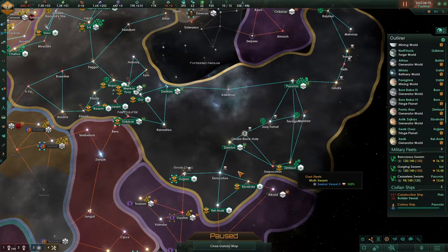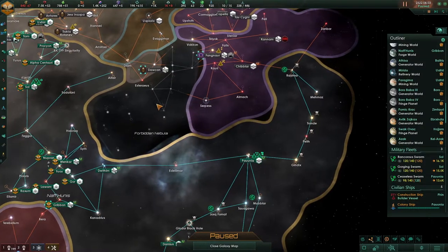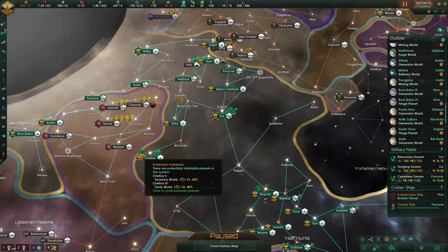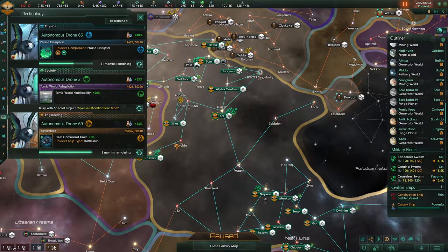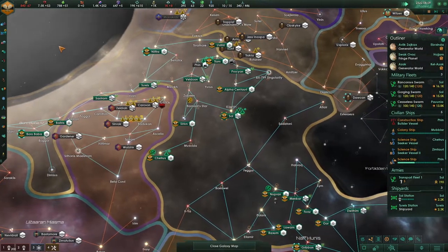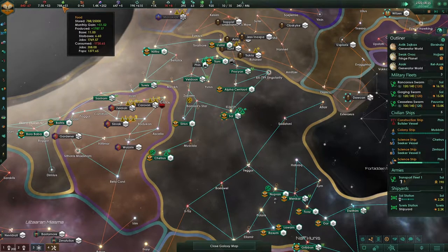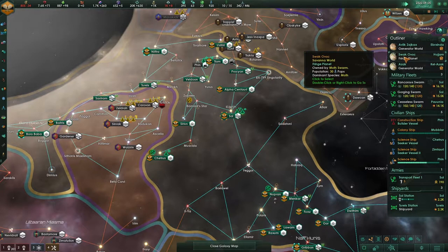Tomb worlds we can't take. That's alpine, and there's a beautiful planet over here we're going to colonize. We had a very productive episode — we are now able to colonize all the planets. Tomb worlds will probably follow quite shortly as we get another 20% habitability. As long as it's not a holy world, I'm okay with it. Economy-wise we are going to lack minerals, energy, and food, but we have a lot of alloys and they will keep our head above water.